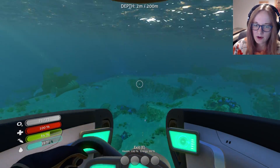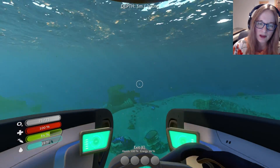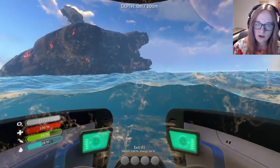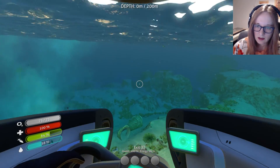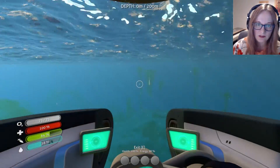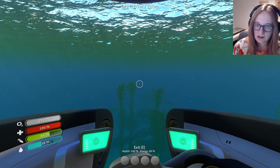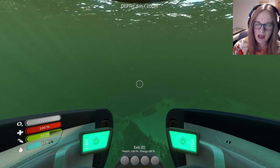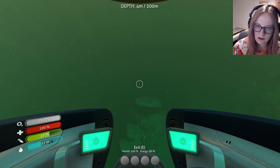We'll worry about that later. What I want to do is search for an island. It's a little bit of cheating because I've played this game before, but the island we want to go for is directly in the direction that the rockets of the Aurora are pointing. So as long as we look behind us and we can see the engine of the Aurora, we should be going the correct direction.